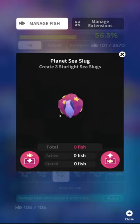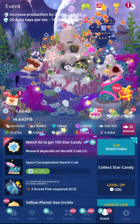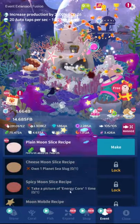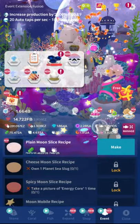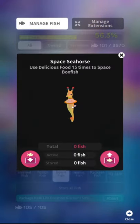This guy looks like he's thrusting — he's fitting a thrust. Planet sea slug — too lewd, do not approve. Create three starlight sea slugs. So if it's a fish name and you don't know where it is and it's not in the regular fish list, then it's always in here — in this thing. Also, expansion things are in this thing now too. So they've added yet another menu. I wish they would just cram all of these into one menu. They tried to put it all in here but didn't quite have the heart to do it. It's a mess. It's a bloody mess.